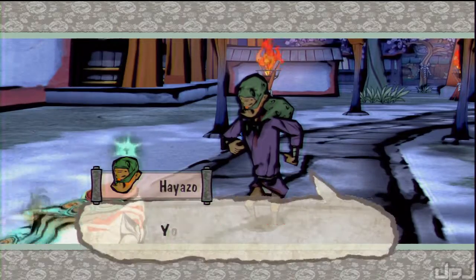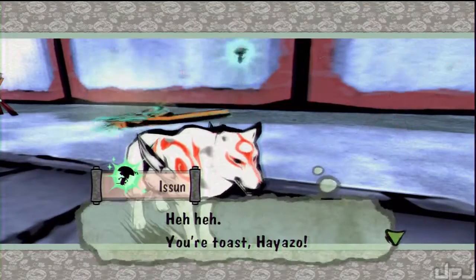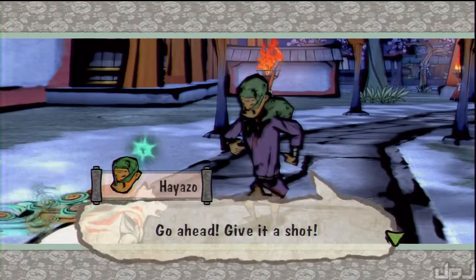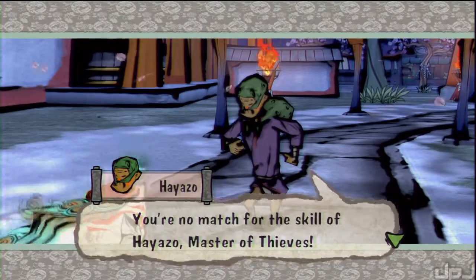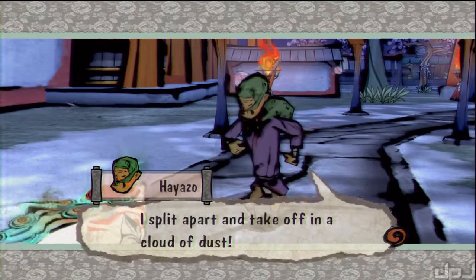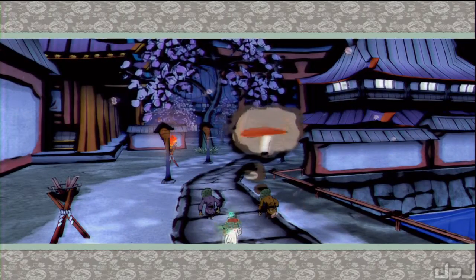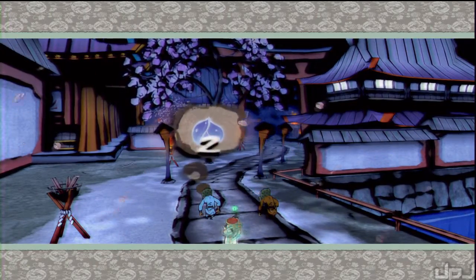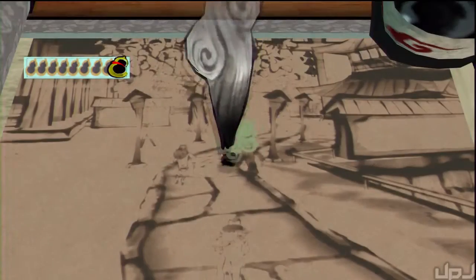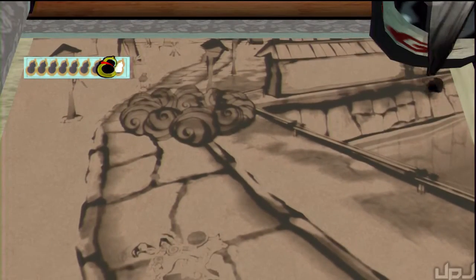The idea of the Hiazo questline is that he's gonna split into multiple copies of himself. We have to use a special brush technique in order to take him down, and it's not that hard at all. So first one, then two - get him in order. We'll see what he means when he actually does it.